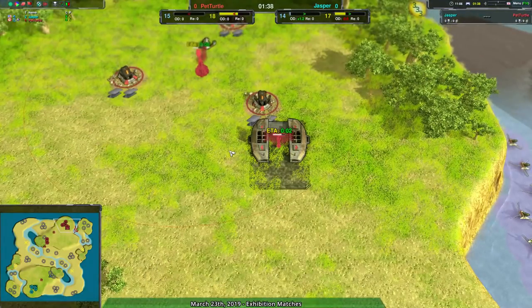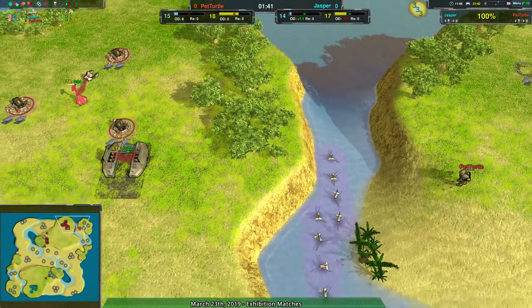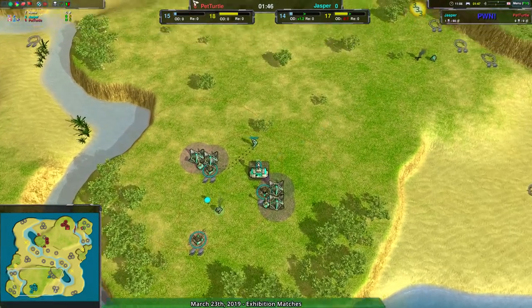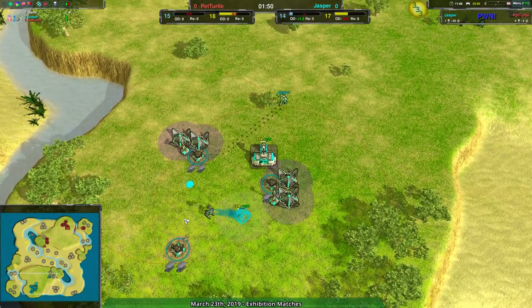Jasper's going for Amphbots and Hovers are Pet Turtle's factory of choice. Pet Turtle's very quickly also setting up a bunch of tidal generators in the little fjord, so that is going to be a bit vulnerable should Jasper decide to actually go in with the Amphbots and attack directly.